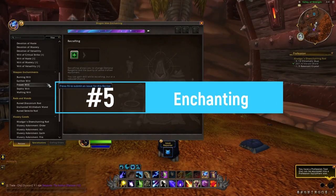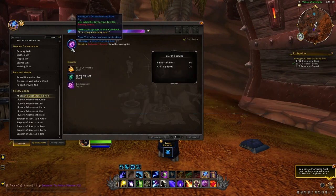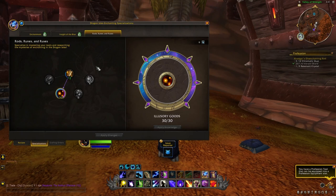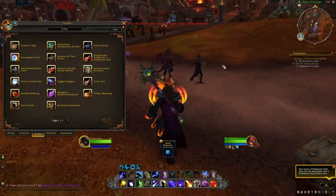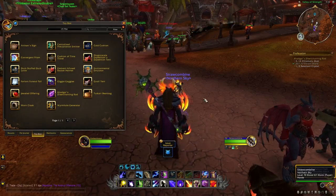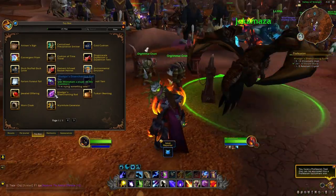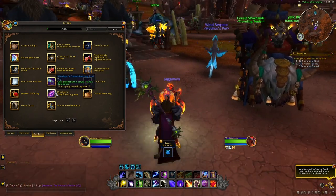Finally, there is one more toy with Enchanting: Khadgar's Disenchanting Rod. In order to craft this one, you will have to choose the specialization Rods, Runes, and Ruses, and the Illusory Goods sub-specialization. When you use this toy, it's supposed to disenchant a person, but it only works on enemy or opposite faction targets, so unfortunately I cannot really try it right now.